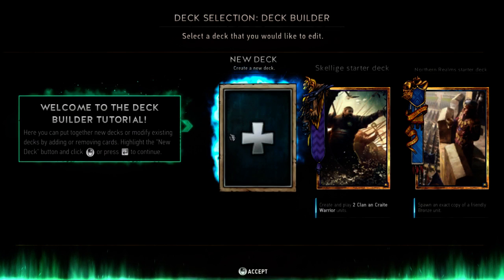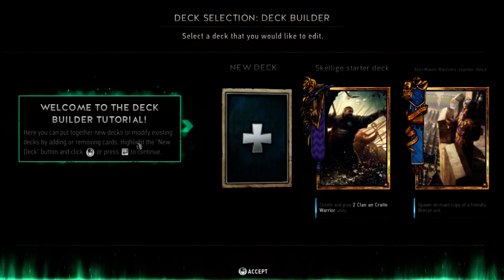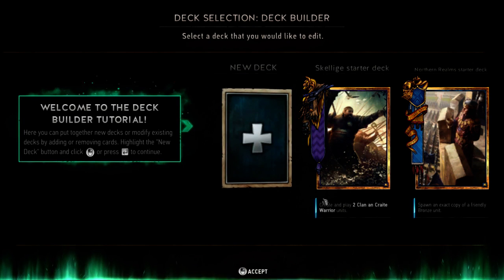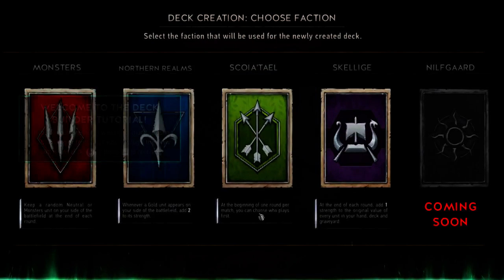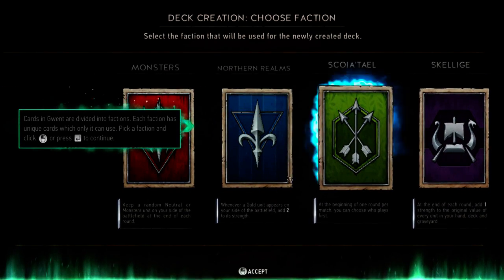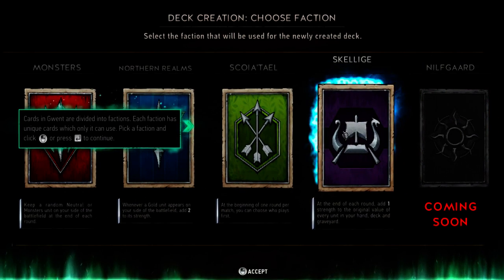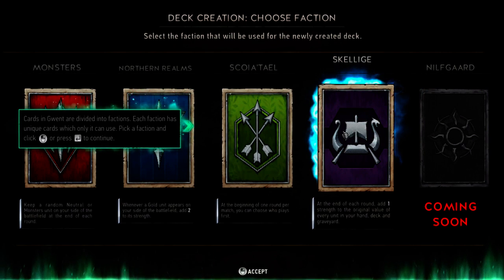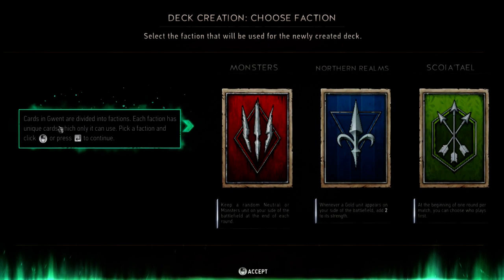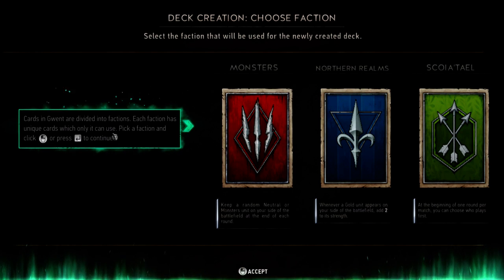Young Berserker. Welcome to the deck builder tutorial. Here you can put together new decks or modify existing decks by adding or removing cards. Oh, these are the other decks — I like to look around. New Guardian — oh, coming soon. The original game had Monsters, Northern Realm, Skellige... Cards of Gwyneth are divided into factions. Each faction has unique cards which only it can use. Pick a faction and click to continue.